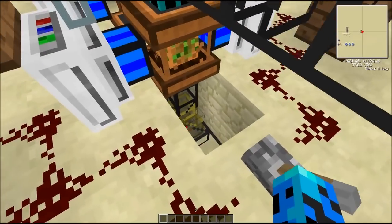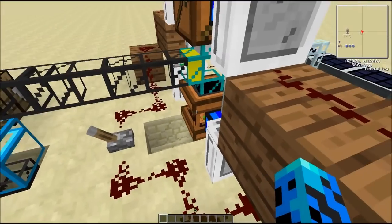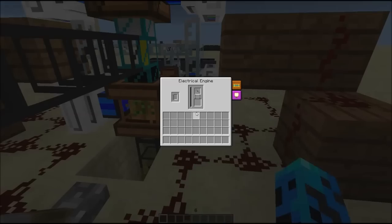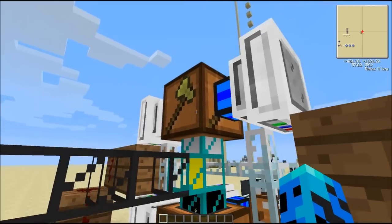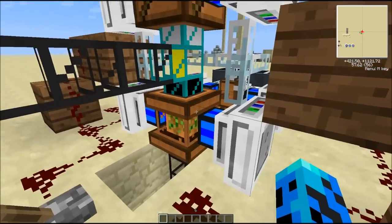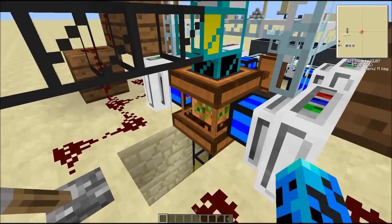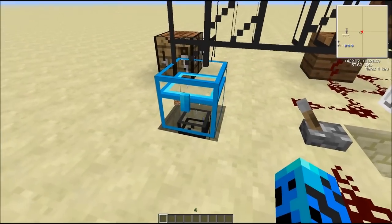It will output sand, which I have set to pump into here. I'll show you how to make the hummus in a second. These are electrical engines - you can use any BuildCraft engine; I choose these because they're efficient so they'll speed up the process. This is a logger - it doesn't have a GUI. Basically what it'll do is once the tree grows, it'll cut it down and output everything through the pipe. I have saplings and hummus going back down into here.